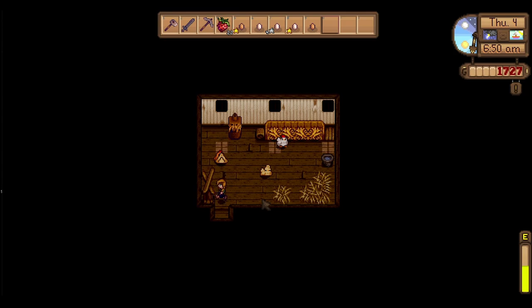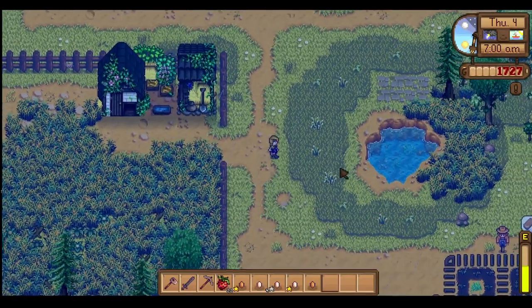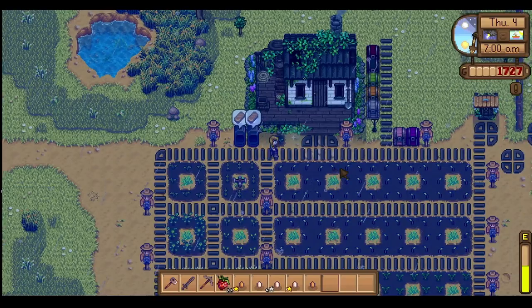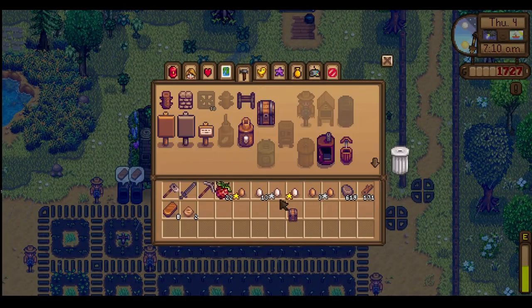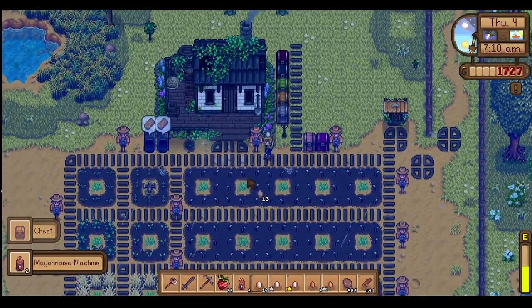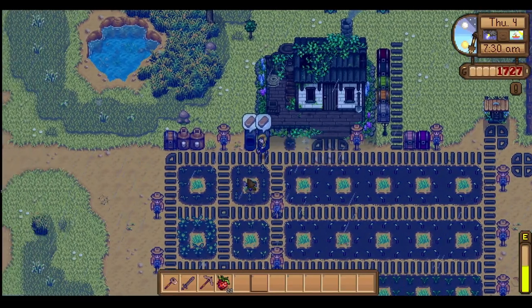I've got so many eggs — I really need to start getting a Mayo Machine going. I think I actually can make one — you just need Earth Crystals. Wood, Stone, Earth Crystal, Copper Bar — I can do this. I haven't figured out a proper layout yet but let's get this sorted. I'll quickly make one more chest for this stuff and make two little Mayo Machines, then pop all the eggs in.